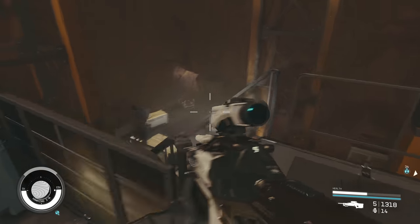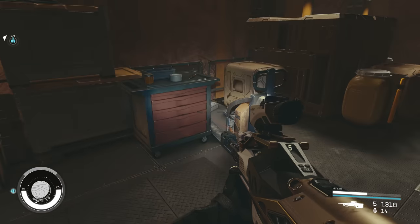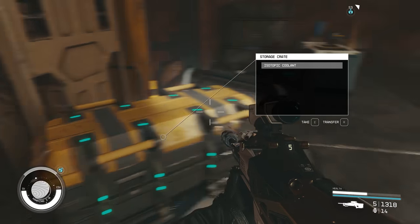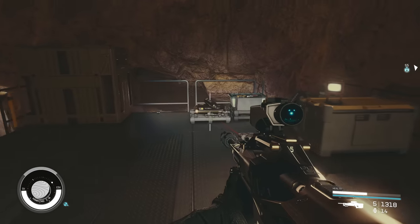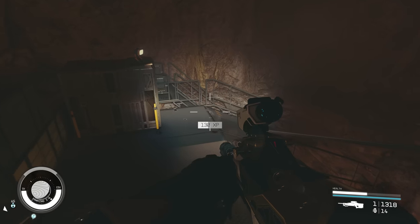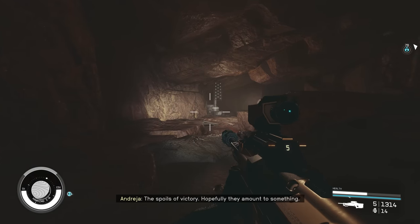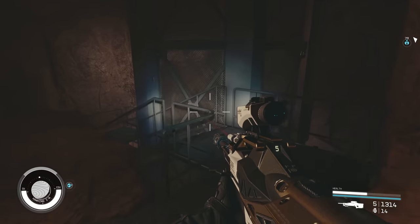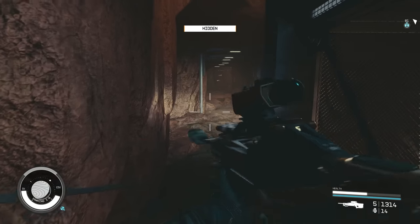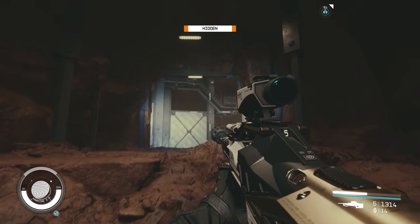We're heading down these stairs through a tunnel area. Just at the bottom of the stairs there is a helmet - it's going to be different every time. We've come to the far side - there's plenty of ammo around. Going down these stairs at the bottom is where our first group of bosses are. It's usually two or three just in this area here, so be a little bit careful coming in.